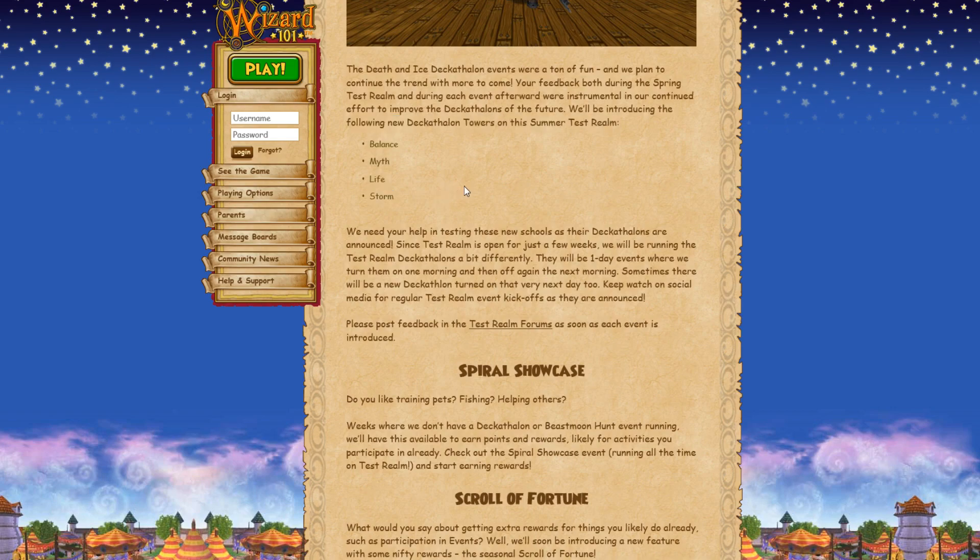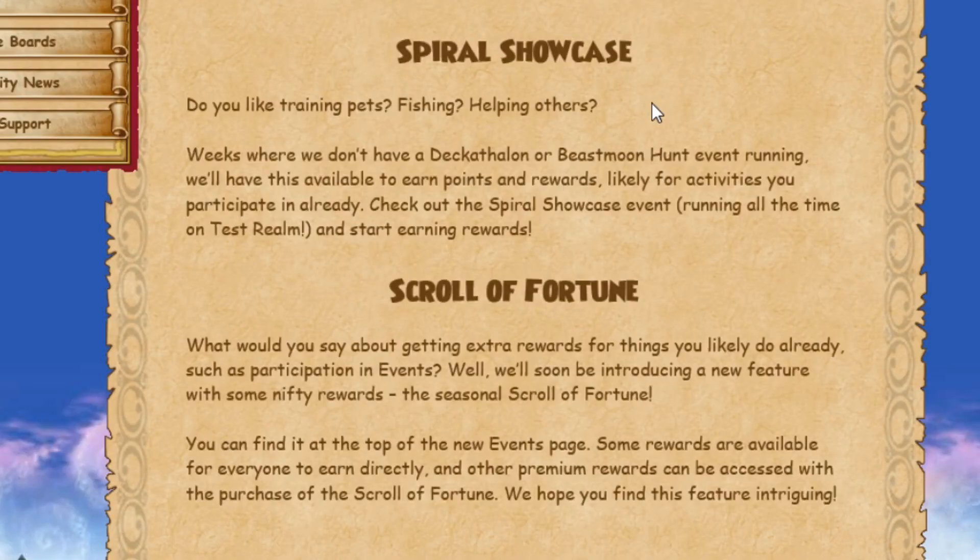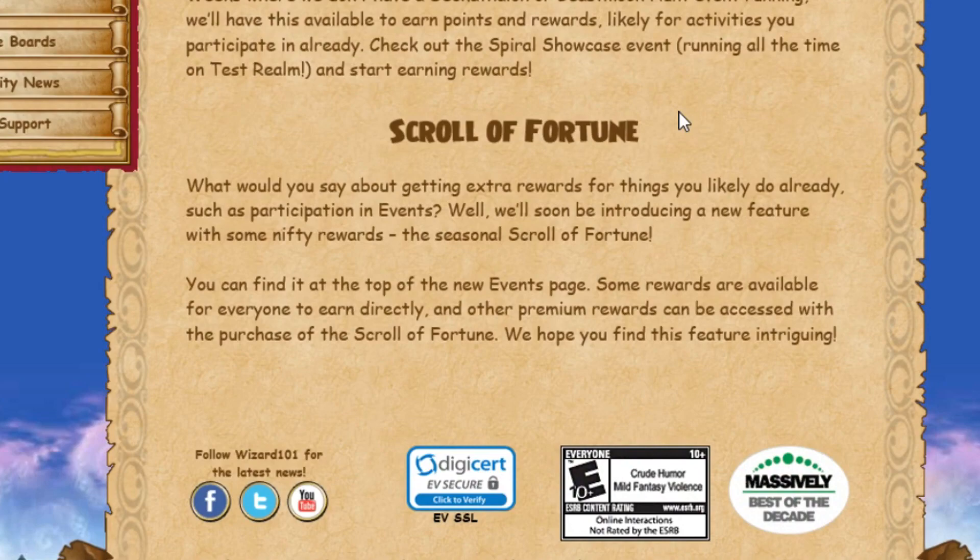Spiral Showcase is another new thing. Do you like training pets, fishing, or helping others? Weeks where there's no decathlon or Beast Moon Hunt event will have Spiral Showcase available to earn points and rewards, likely for activities you already participate in. So it's adding more incentive to do things in specific categories — like gardening, where I could harvest my whole plot of couch potatoes or evil magma peas and get the task done.